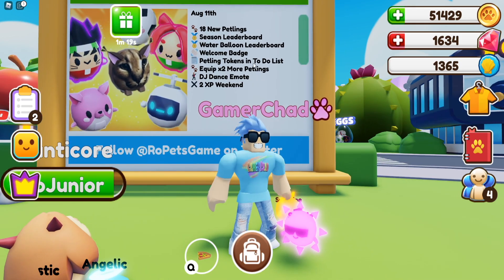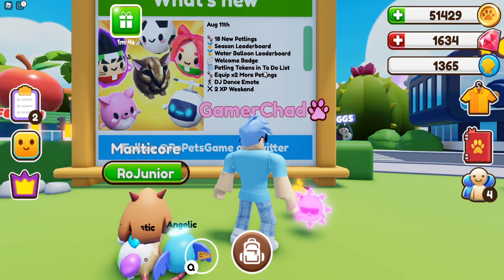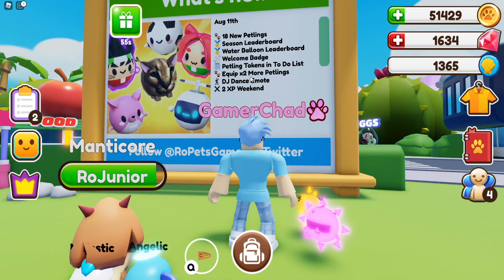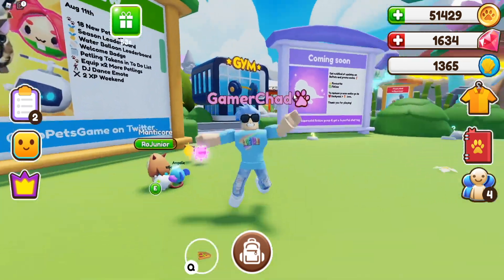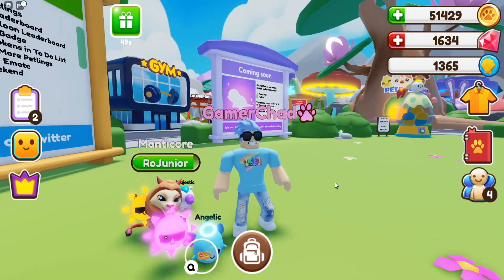If you just sign in, you get a welcome badge, which is the first Ropets badge. So that's really cool. And if you click on your to-do list, it tells you how many petling tokens you have right up here, which makes things just more convenient. Equip two more petlings! I almost forgot about this! So now, instead of four petlings, you can have six petlings.